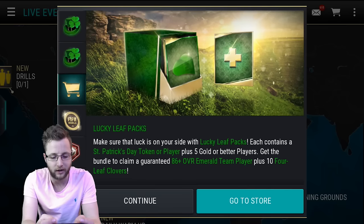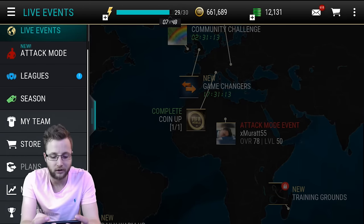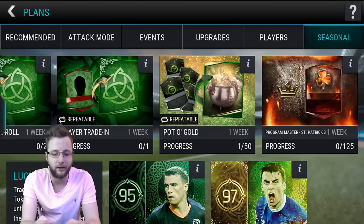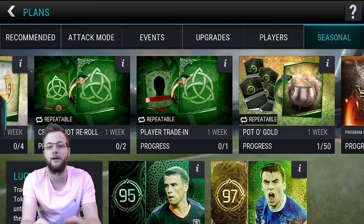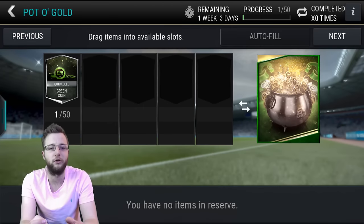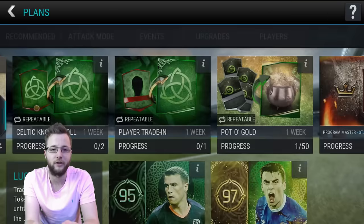The best part about that is definitely going to be that plus one boost to the players. That's going to take your overall in the master player up to a 98 overall. The Lucky Leaf packs are in the store as well, so we're going to go check those out, open them up, and then go to the plans. If you do the live event, you get either one of the leafs or you can get this towards the pot of gold. We can put in 50 of these green coins to get one of the Celtic Knots as well.